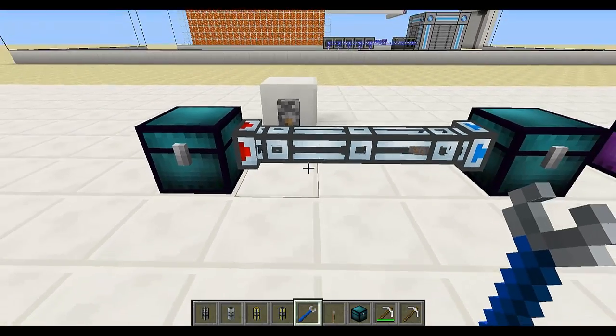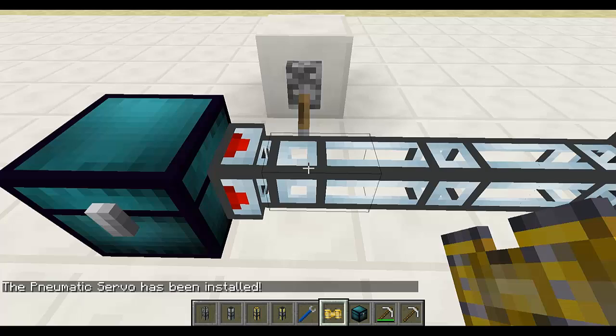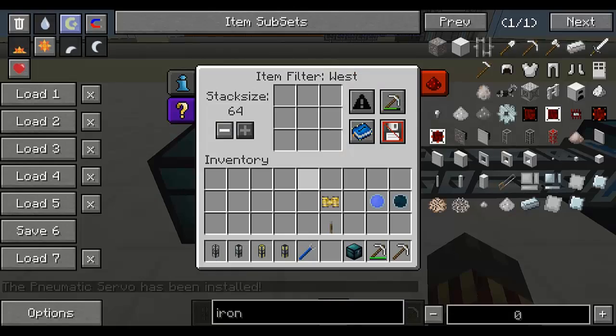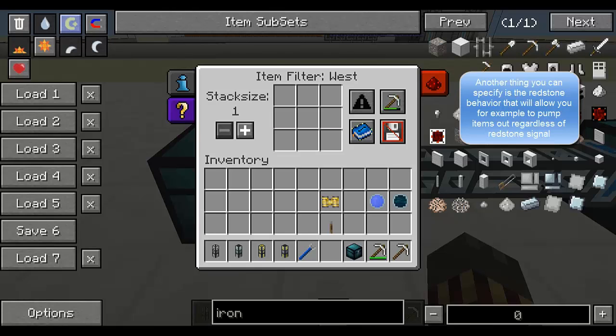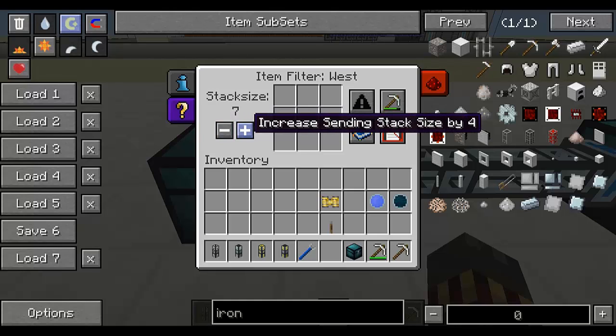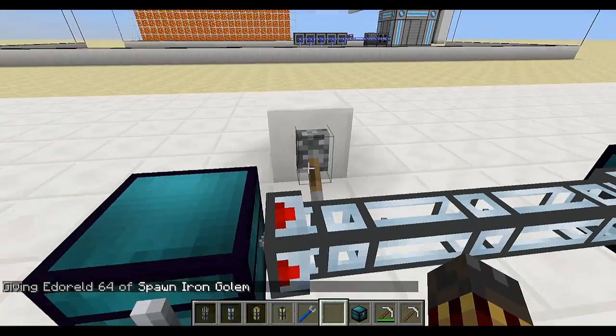There are a few more things you can do with item ducts. You can install a nomadic servo — you right-click it with the servo in your hand and it will tell you that it's been installed. Now you can right-click it with an empty hand and you'll have an interface where you can specify what kind of items are accepted or taken from the chest, as well as the stack size — how many items at a time you want to extract from the inventory. You can increase or decrease the stack size by shift left-clicking, which changes it by 32, or control-click to change by 4, or simply click to increase or decrease by 1. So let's set it to 1 and put a stack of something — you're going to see that this is going to extract one at a time instead of the 64 it would normally.